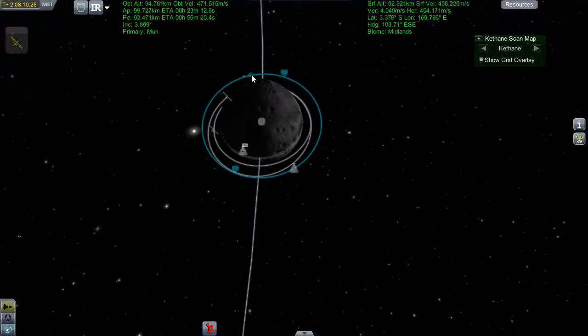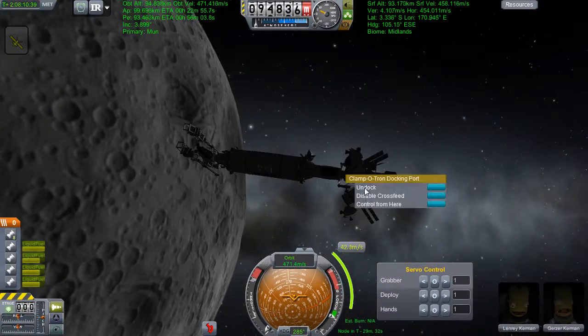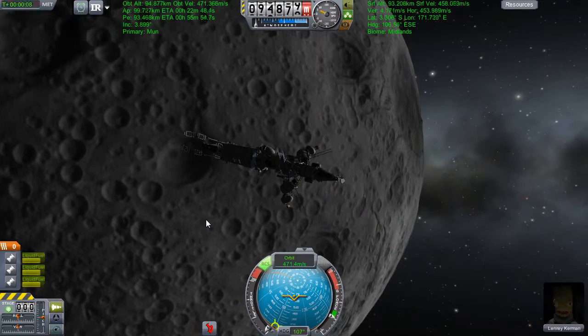Hey guys, welcome back to Kerbal Space Programme where we've got a lot on the go today. First off, we're transferring all the Lenry and his equipment off to Minmus, and then we have a surprise Moho flight coming up because I forgot all about it and then the alarm clock sprung on me.